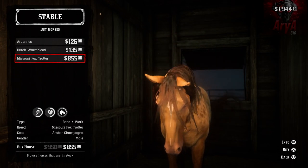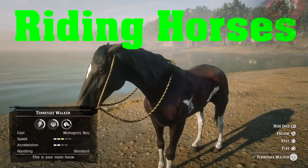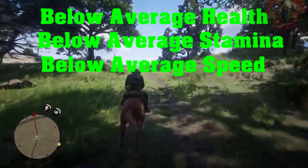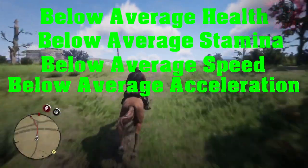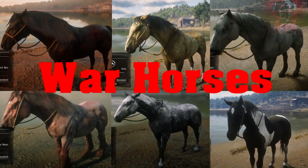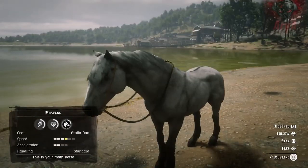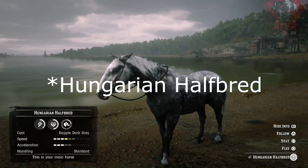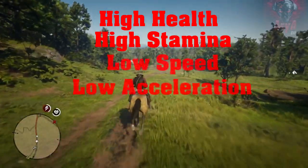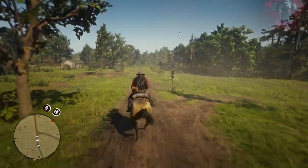We have the Riding Horses, which include the Kentucky Sadler, the Morgan, and the Tennessee Walker. These horses have below average health, stamina, speed, and acceleration — they are by far the least superior horses in the game but they are the most common. Then we have the War Horses, which include the Andalusian, the Ardennes, the Hungarian Half-bred, the Mustang, the Dappled Dark Grey Coat of the Tennessee Walker, and the Torquemont. These horses have high health and stamina, but low speed and acceleration. Each breed is also divided into different coats, and each coat has a slightly different set of stats.